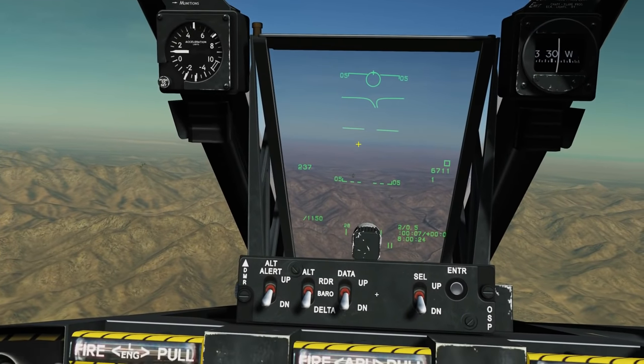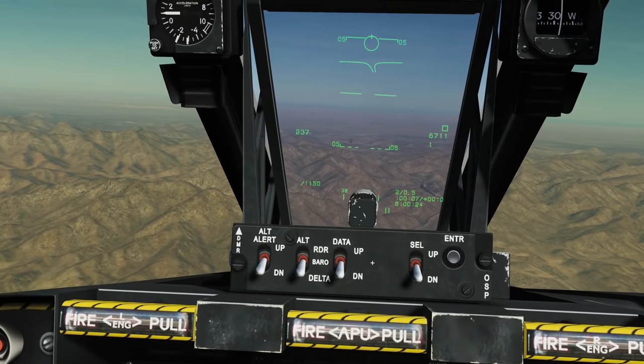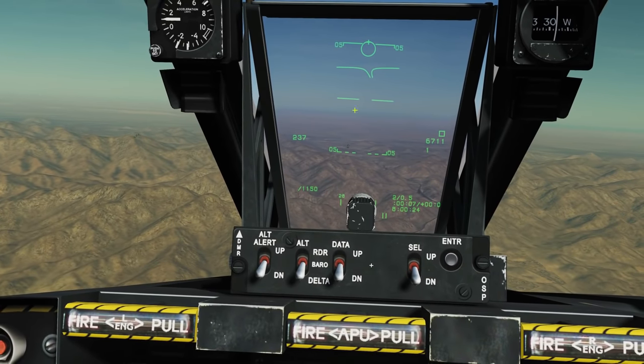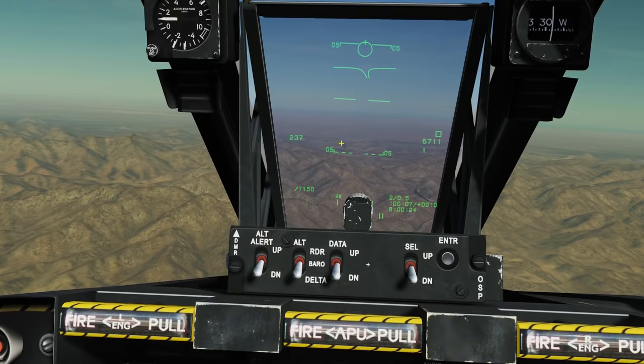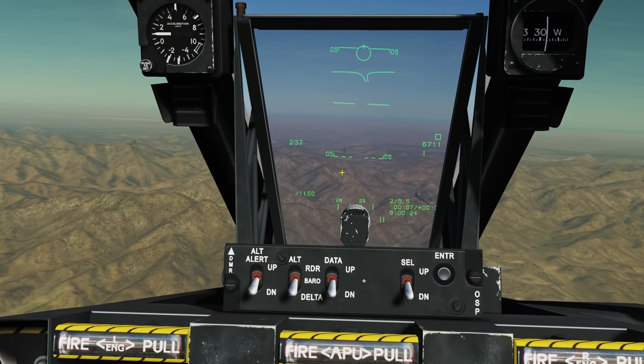We'll know a lock has happened because we'll get a tone — a growl from the Sidewinder — and also this circle here will snap to the target when we get close enough. Then we're ready to fire with the weapon release button.